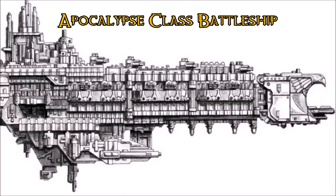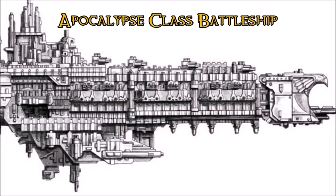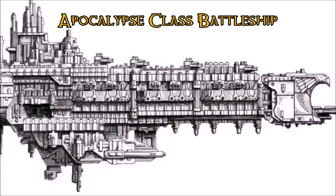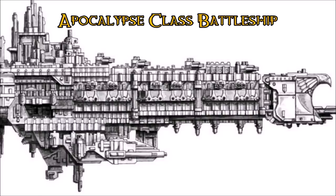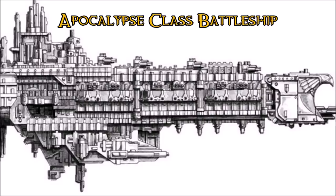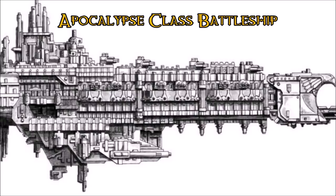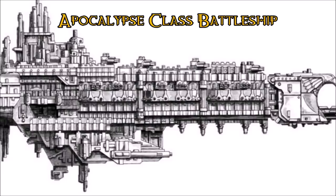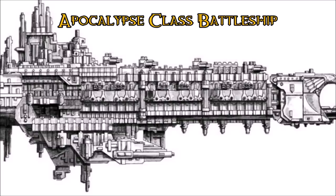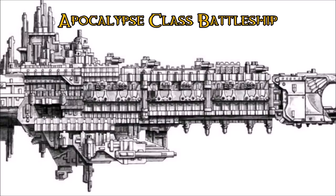Let's start with the Apocalypse class — a lance attack craft carrier and one of the only battleships in the Imperial Navy armed with a Nova Cannon. This is the absolute epitome of sniper-class vessels, still using broadside tactics but with an emphasis on extreme accuracy and extreme range. As a flagship, it doesn't have to get close to deliver its full firepower — it can focus all its lance batteries and Nova Cannon on a single point on an enemy ship and cut it in half.